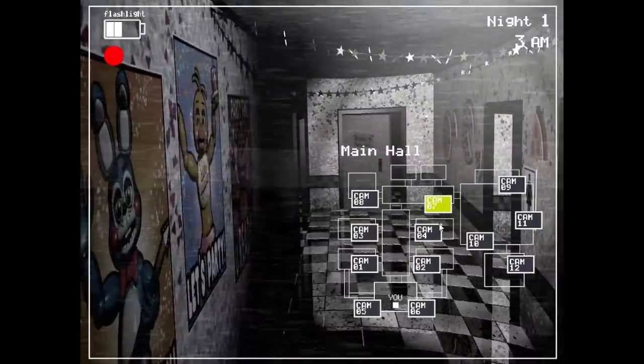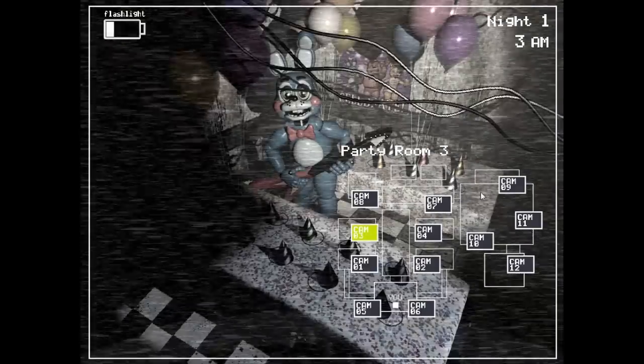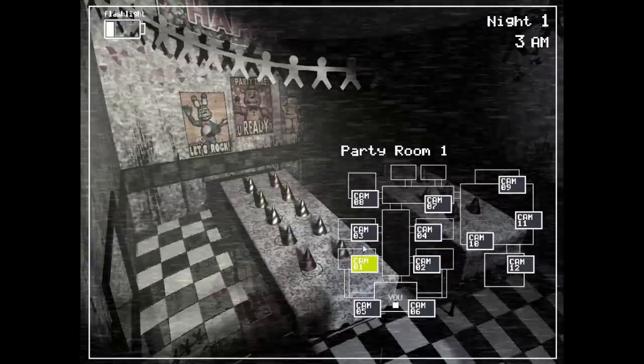We don't know what these are. It could just be a shadow, but you can see Bonnie's right there, Freddy, there's Toy Bonnie. Let's go to the stage — Toy Freddy, Toy Chica — they're all there. And then Foxy — where's Foxy? Mangle's there.